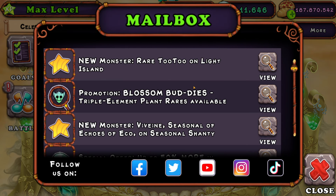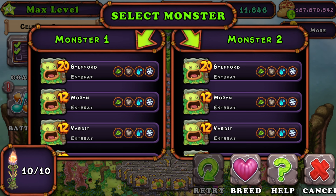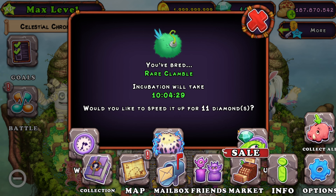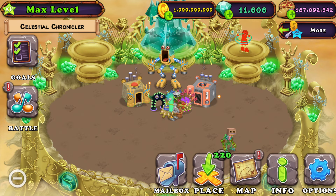Luckily there are some promotions going on right now including some rare monsters — all triple element plant rares are available to buy right now. The first monster I need in the Rare Whabox that is currently available is Rare Clamble. It took a few attempts but we have it — Rare Clamble! Let's view this at level 15 and place it on Gold Island.